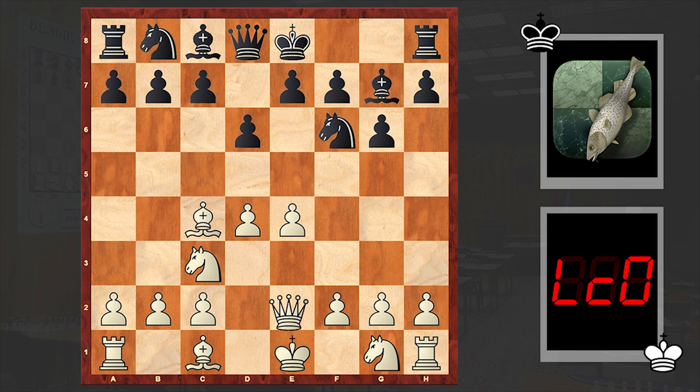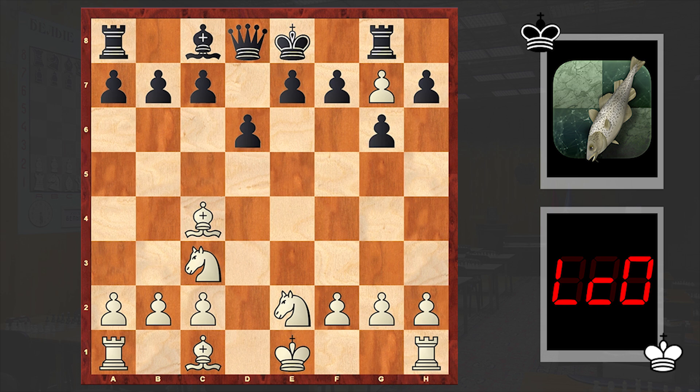Bc4, Nf6, Qe2, Nc6, and e5 — white is choosing a very sharp line which involves a queen sacrifice. Once you choose this line with e5, after Nd4 you are forced to follow the variation and sacrifice your queen, otherwise dxe5 can follow and that's almost losing. That's why we see exf6. This is a well-known line — we have already seen this variation in a game played by Bent Larsen. In case you missed that game, the link will be pinned in the comment section.